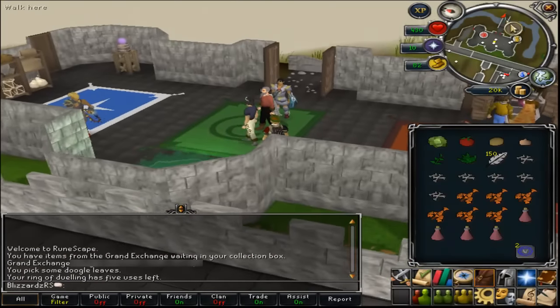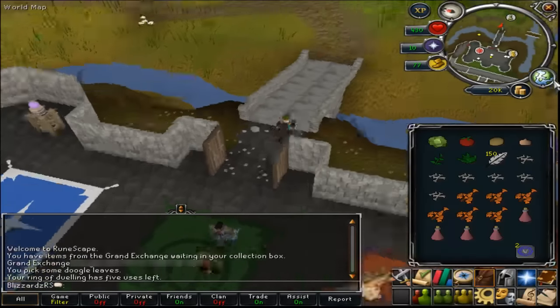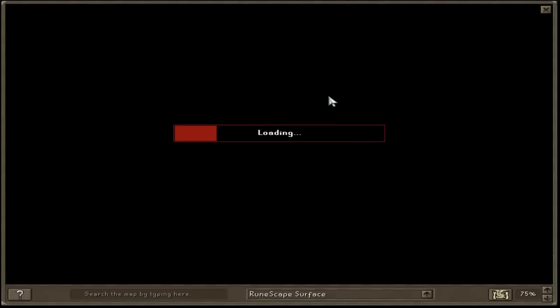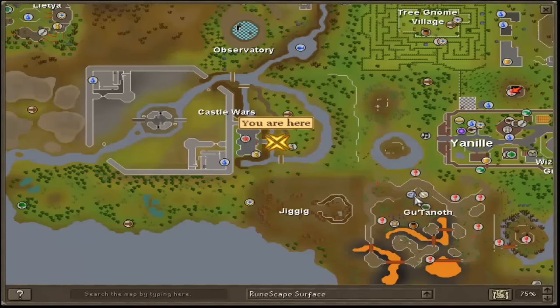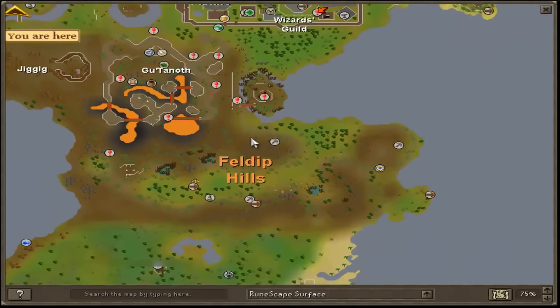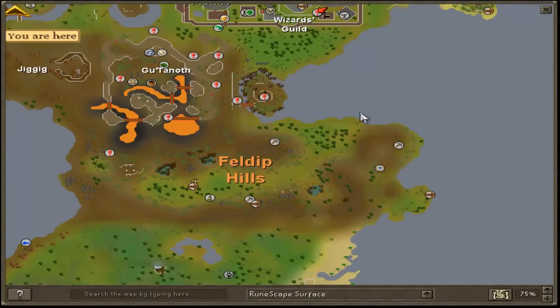Once we get to Castle Wars I'm just going to walk out the front because it's a bit laggy in there. Once you've got to Castle Wars I will show you on the map exactly where we need to go. From here we're going to need to go south then east all the way, then south again to here where it says quest start — it's got this little emblem. That's where we start the quest.